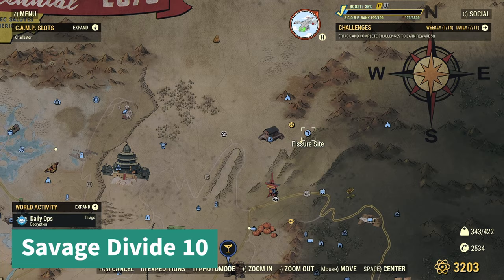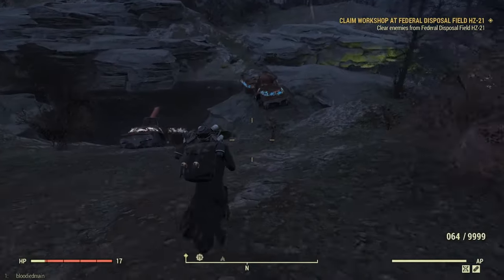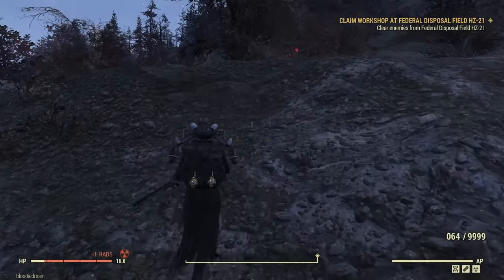The last one in Savage Divide: you're going to go to Fisher's Site. It's going to be kind of where that truck is pointing. Turn around and it's right there.